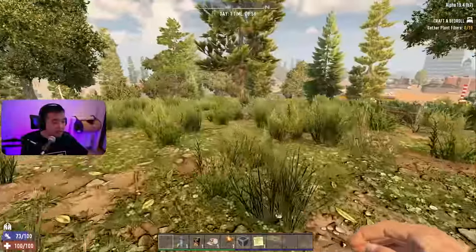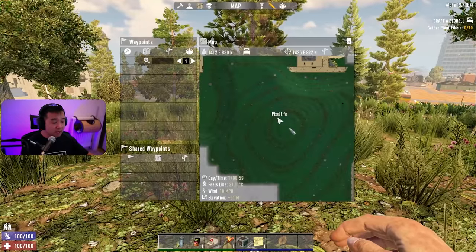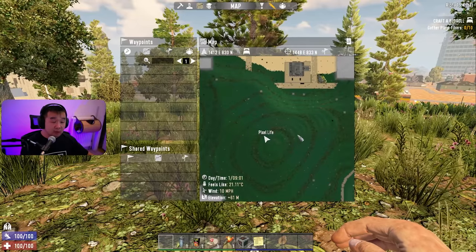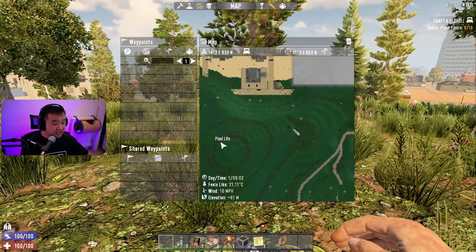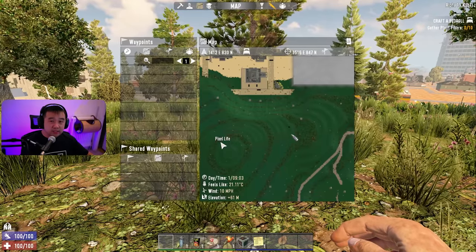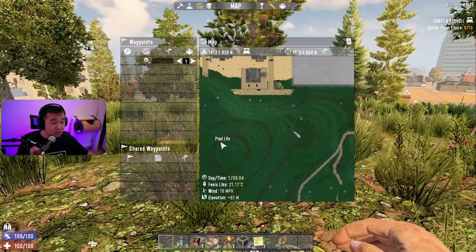So instead of running around the world aimlessly like 'where the hell is the iron, where the hell's the nitrate,' the easiest method by far is opening your map. Once you've walked around a little bit, you want to look for these little square pixels on the map. I'll have the editing me zoom in so you can see.